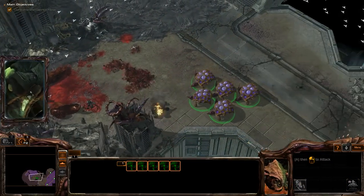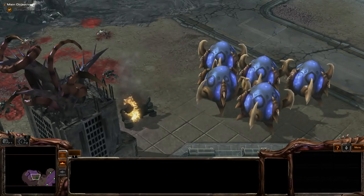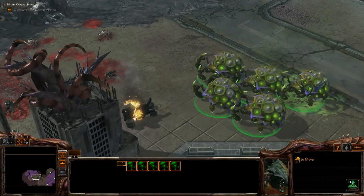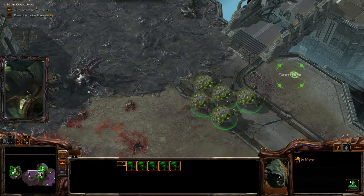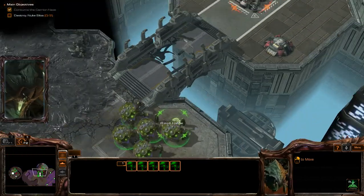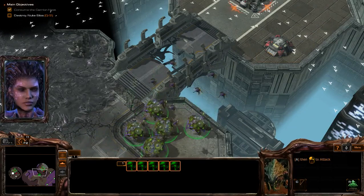Assimilating Swarm Host sequences. New strain: Carrion. Produces locusts capable of flight. Begin the assault.